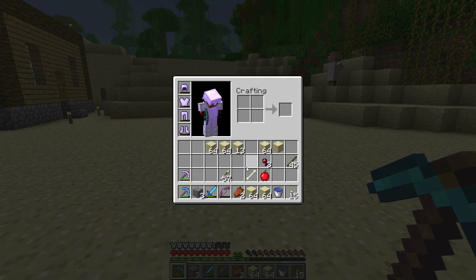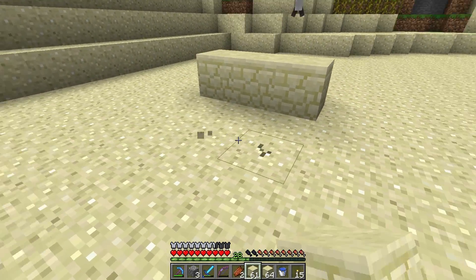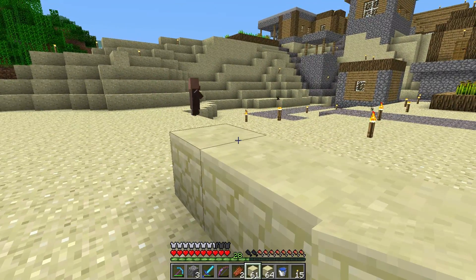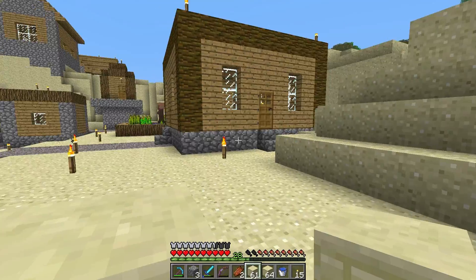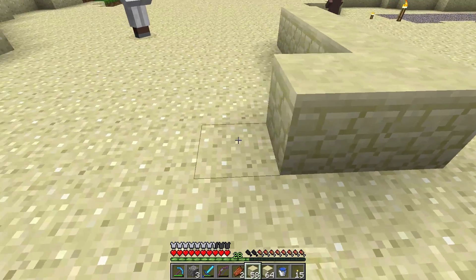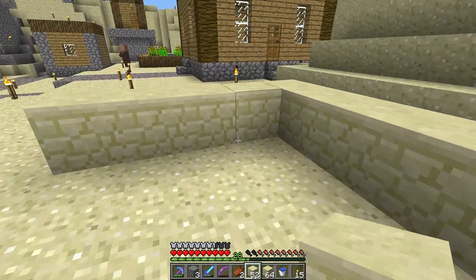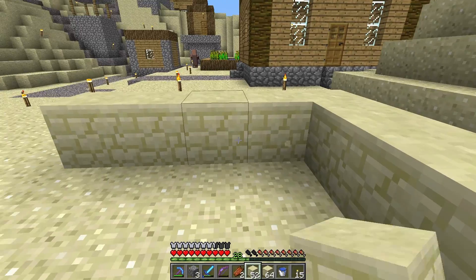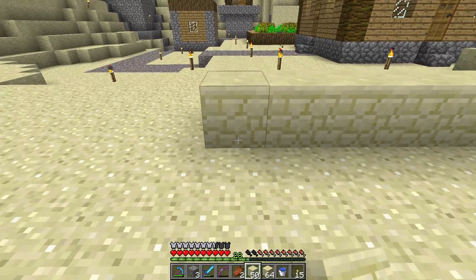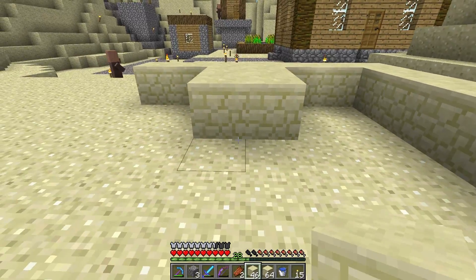The sandstone kind of goes with the sand a little too much - I need some kind of contrast. Maybe a wood base with sandstone on top, but I think I'll just continue with sandstone. I'm thinking block, door, block pattern for these separations between the two houses.